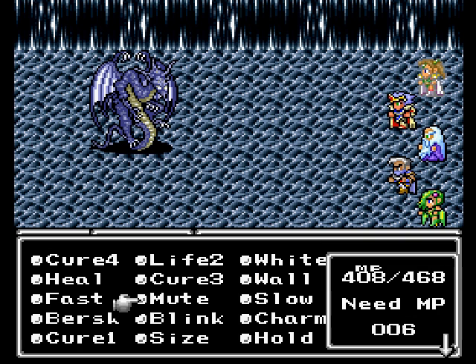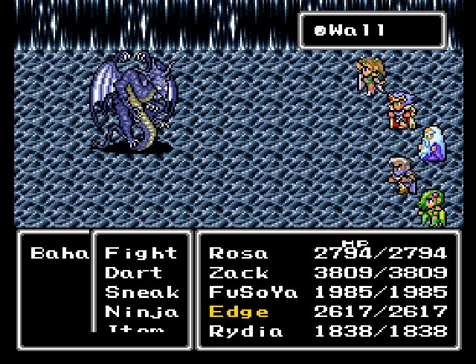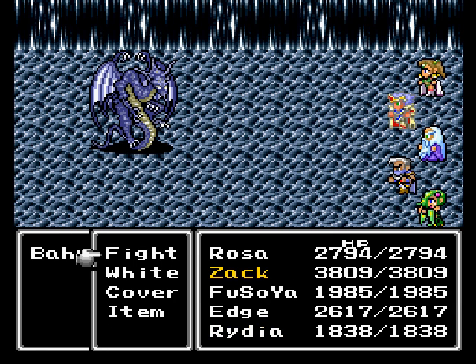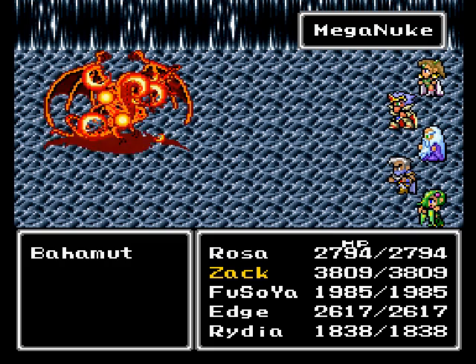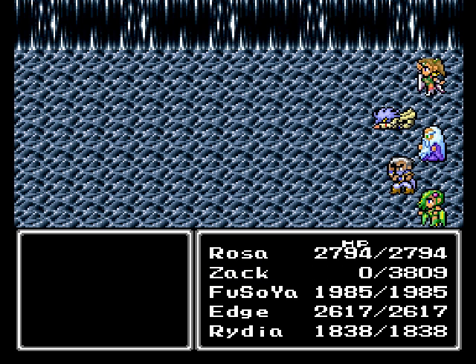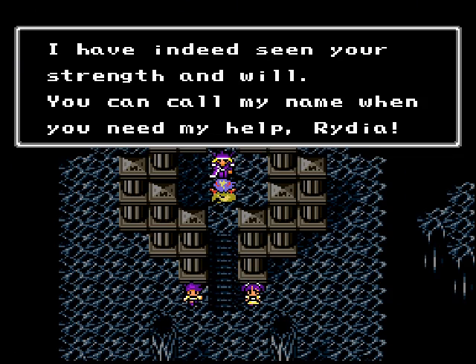Get over to Wall on Rydia. There we go, we're fine. Countdown hits zero - Mega Nuke! Oh, Wall wore off of me. Ow, that hurt. I got gypped. I just missed out on the experience points right there. Oh - already gained a level. And we defeated Bahamut!